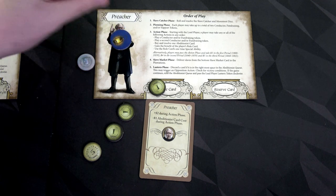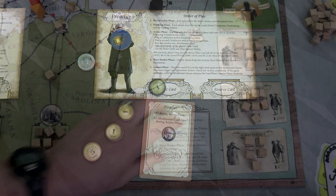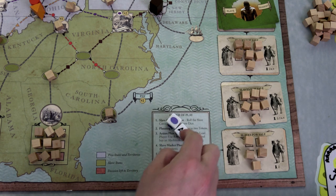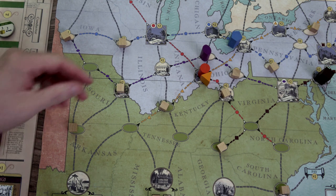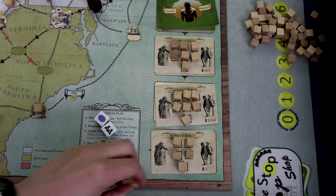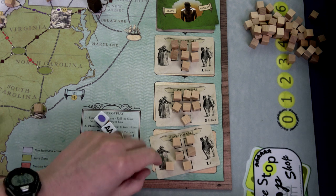Let's roll our slave catcher dice. We've got the purple one moving two spaces to the west. We have our first slave caught — it moves two spaces all the way here, capturing the slave that was in St. Louis. That slave is placed on our market card. Now we have to place six slaves — instead of only five — at the end of this turn.